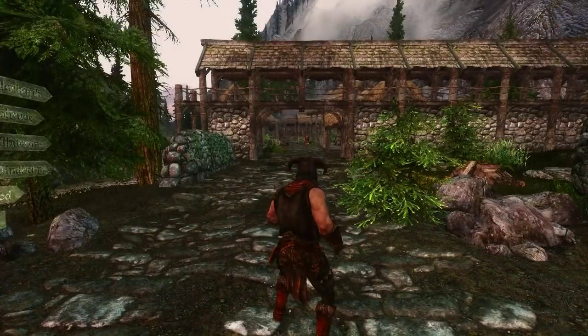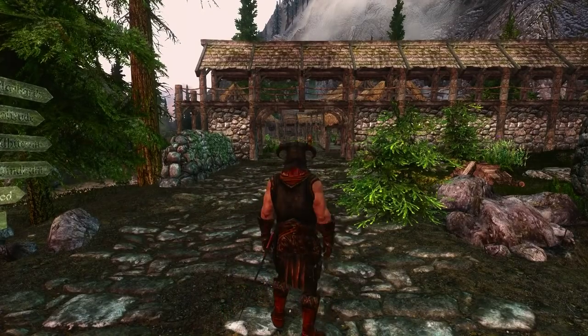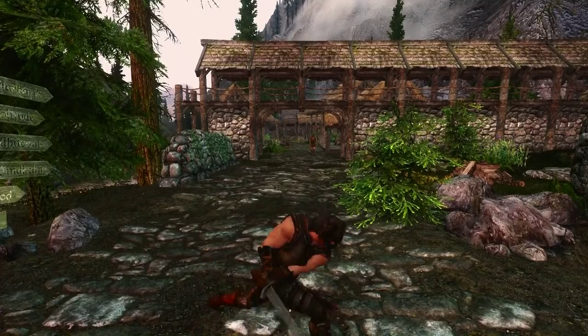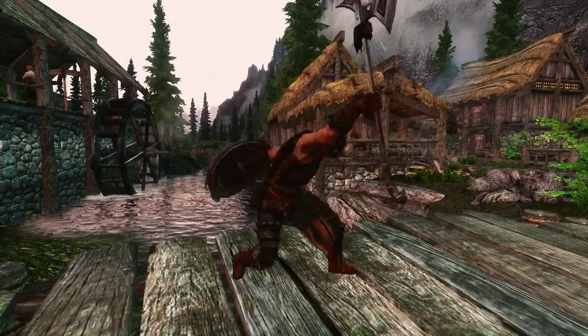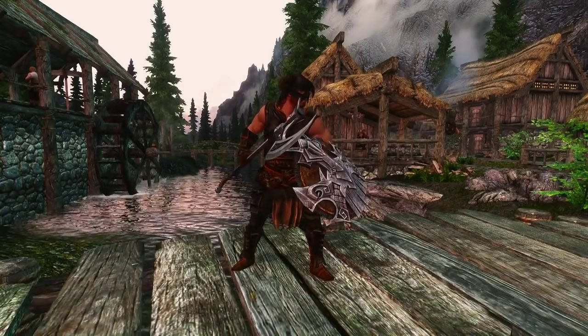When you switch your grip, the weapon you're using will behave in the opposite way. For example, an iron sword will look almost like a greatsword, and you'll even sheath it onto your character's back instead of your side. However, certain things remain the same, like swing speed. Also, weapons will still fall under their original skill trees, so even though you're using an iron sword with both hands, it'll only be affected by your one-handed tree.